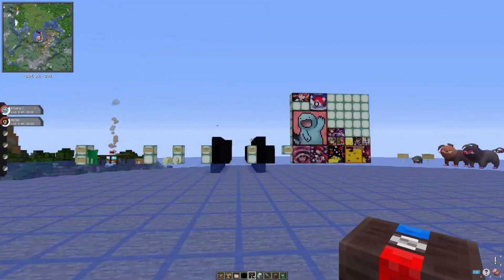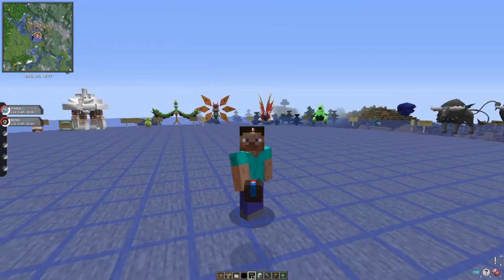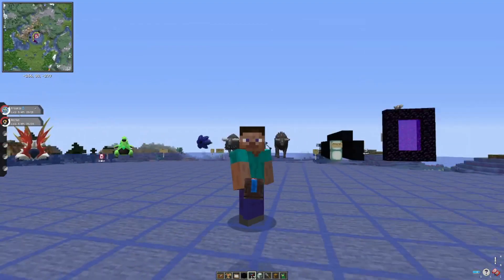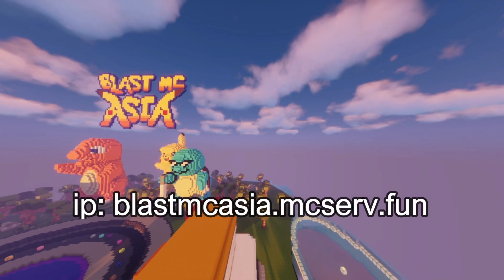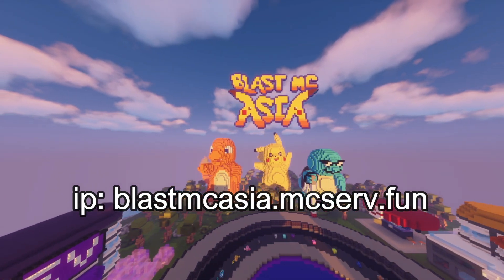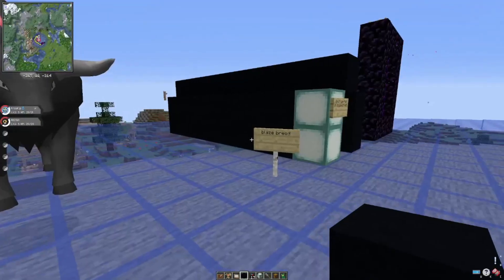Hello guys, this is Sirenz and today we will cover the Pixelmon 9.1.4 update. There are a lot of things to go through, so let's start. Before that, you might be interested in joining the Pixelmon server BlastMC Asia — the IP is mcserv.fun — and make sure to use the right Pixelmon version, 9.1.3.